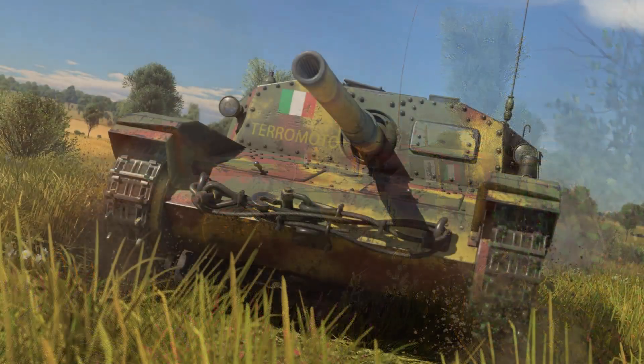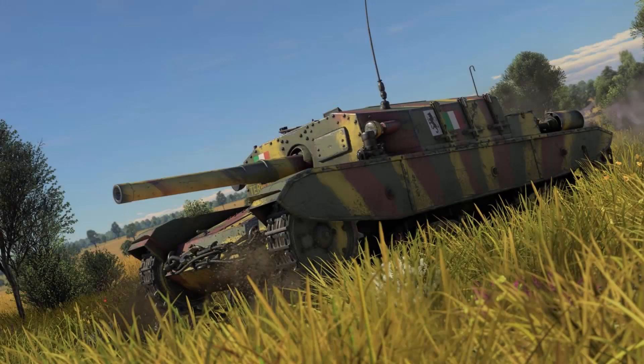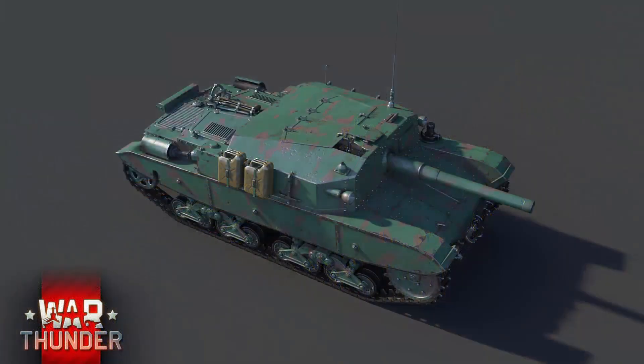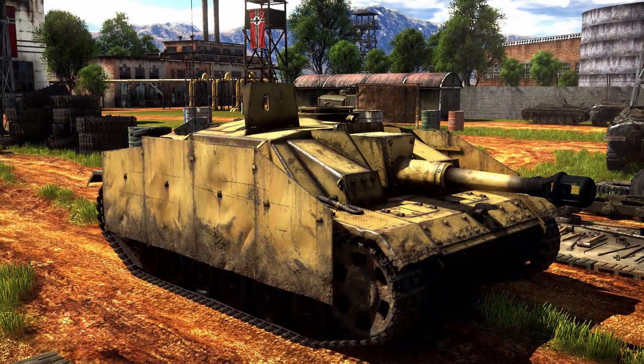We're starting out with the new pre-order bundle announced yesterday: the Semovente 105/25 M43 casemate tank destroyer, one of the more advanced tank destroyers built by Italy. This little pizza box is just one model of the Semovente tank destroyer I expect to see in this patch, and to put it simply it's the Italian equivalent of the StuH — the StuG with the 105mm howitzer.